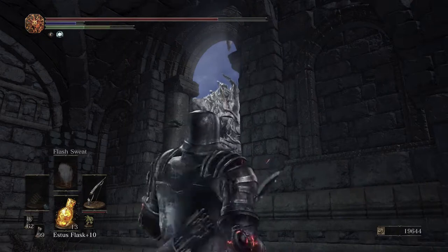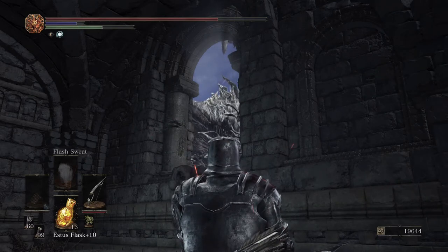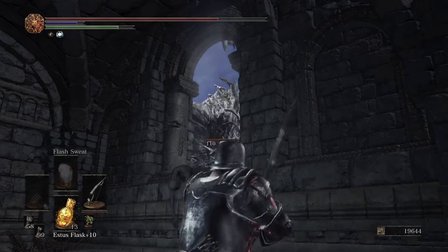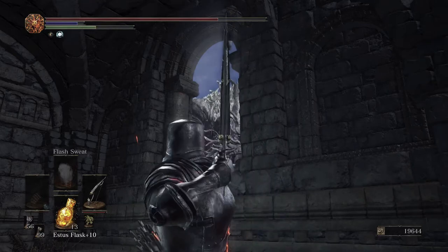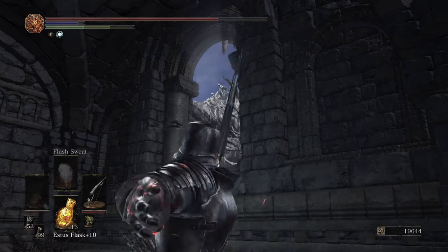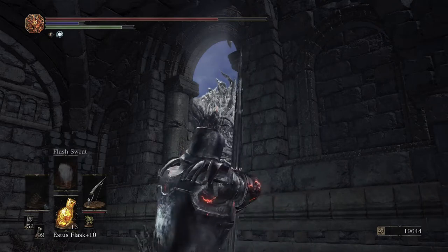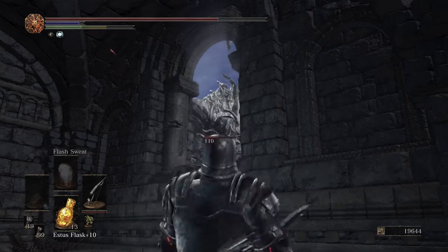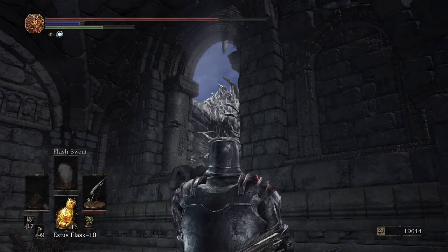Dark Souls 3 is really a game of stamina efficiency. You can go kill this dragon in melee but it's a little bit tough and if you're by yourself there's a very real chance you're going to die. I think this arrow method is easier — it's kind of an annoying enemy to do all that work for since he doesn't drop that many souls. But it is worth cheesing him because he drops six chunks, three twinkling, and three titanite scales.